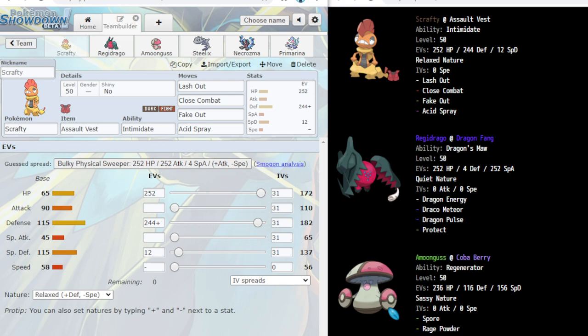I love Acid Spray Scrafty — I tried this out in an earlier Generation 8 team and it's a fun tech on hard Trick Room teams. It works great here for Necrozma, Regidrago, and Primarina, especially since Scrafty is the slowest thing on the team, making it the fastest under Trick Room. Going for Acid Spray before Regidrago, Primarina, or Necrozma can move in Trick Room sets up potential knockouts or big damage.